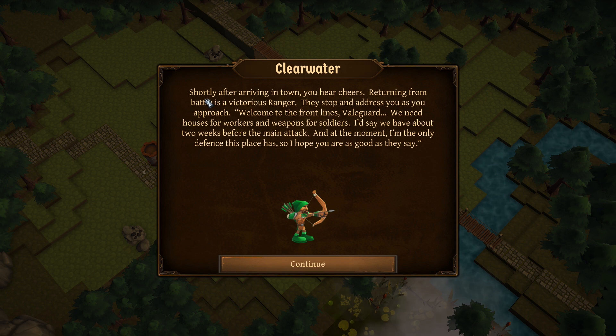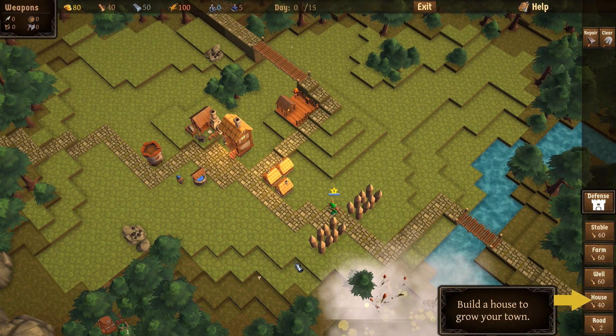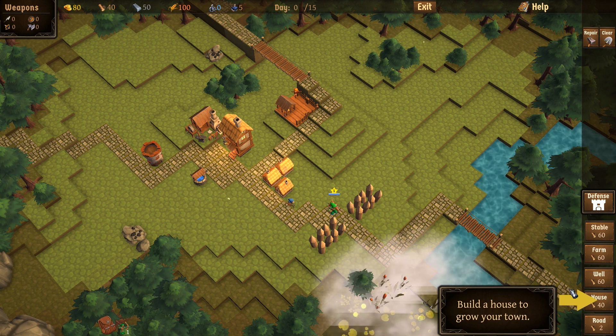These stories seem to change all the time. Shortly after arriving in town you hear cheers — returning from battle is a victorious ranger. They welcome you: 'We need houses for workers and weapons for soldiers. I'd say we have about two weeks before the main attack.' Survive 15 days to move on; defeat if the inn is destroyed or all heroes die. Enemies attack at night and always come from the mist — so they'd be coming from this way.